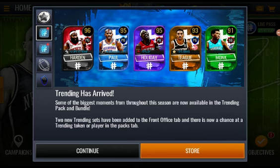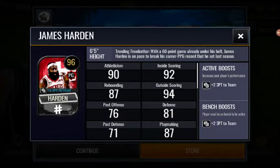Now we got trending players — this has got to be interesting. We got a 96 James Harden that gives plus two three-pointer to the team, 95 Chris Paul which gives plus four mid-range to point guards, 95 Holiday which gives plus five percent XP, 93 overall Teague with plus five percent coins, and 91 overall Monk which doesn't give a boost but it might still be good. Let's check out James Harden — he's like glitching in the background of his card, and I think LeBron James's card is doing the same exact thing.